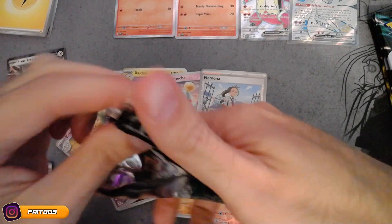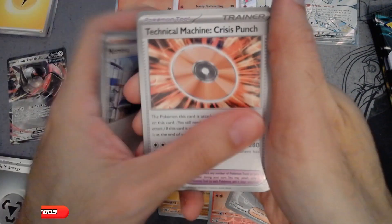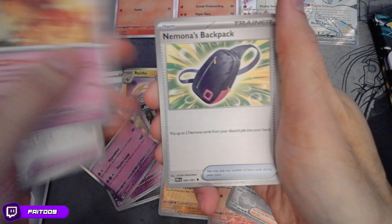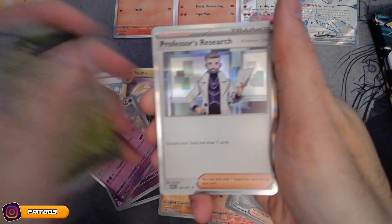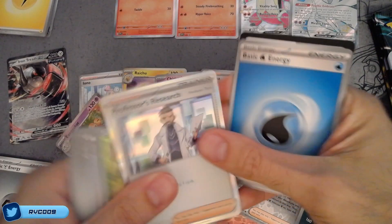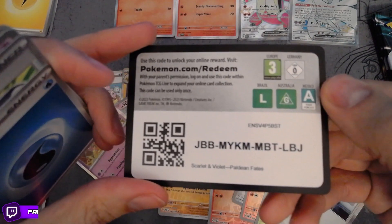Let's see what we got in this pack. It's been a while guys, so you have to bear with me - I'm not as quick as I used to be. Prizes Punch - very nice. Magmar. Panko. And Professor's Research - very nice. Put that there, and code card for you.